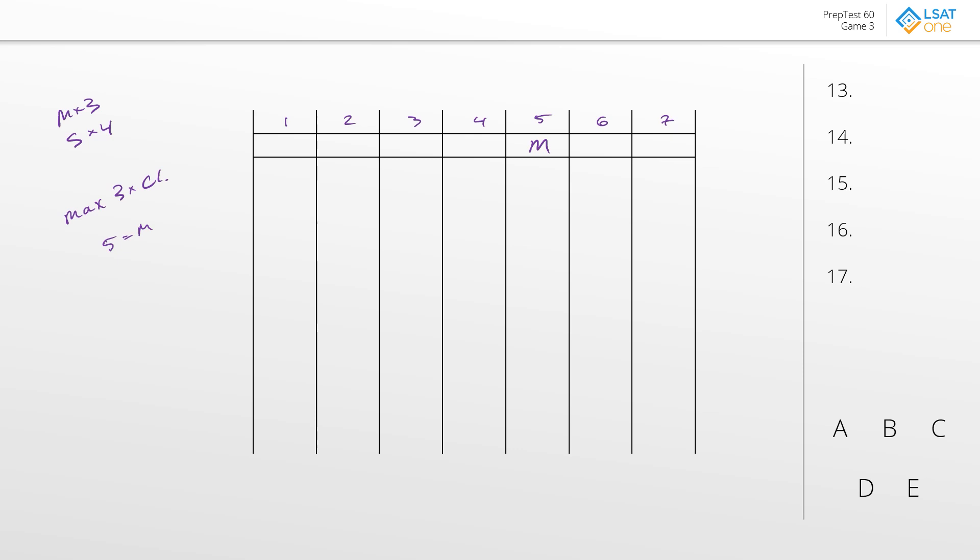For a lot of these games with this kind of irregularity, it's always worth taking a few moments to really get a good understanding of how the game is going to work — the mechanics that drive the game. In this game, it's a good idea to explore how we can work with the cleanings. We already have mulch in five and two more mulches to work with. If we ran all the mulches together — say mulch in three, four, and five — you would have a cleaning between two and three, and another cleaning between five and six as you go back from mulch to stone. That would be two cleanings, easily within our limitation.